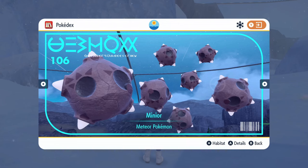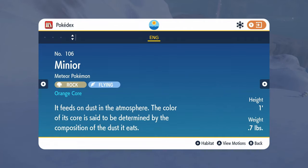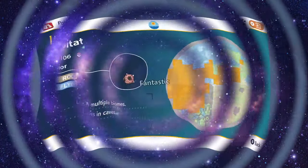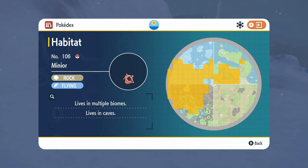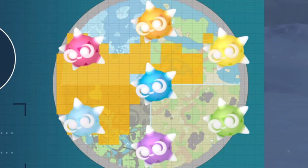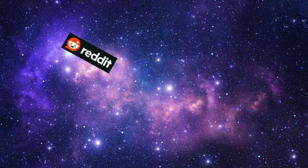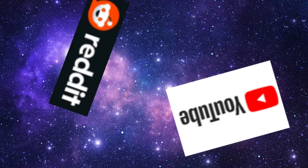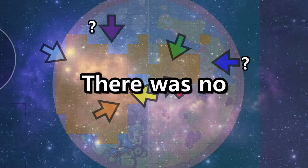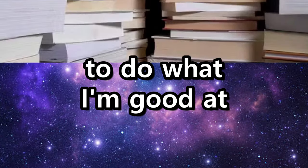I was then met with the sad reality that no, the Pokédex does not show where each color of Minior is. In fact, if you search up the core form, its habitat is unknown. Looking at the meteor form Pokédex is not super insightful either. There are seven forms scattered across this vast zone like chaos emeralds that I now have to seek out. While there are some resources on Reddit and YouTube comment sections pointing to general locations, there was no concrete definitive guide for where to find each color. So I decided to do what I'm good at: research.